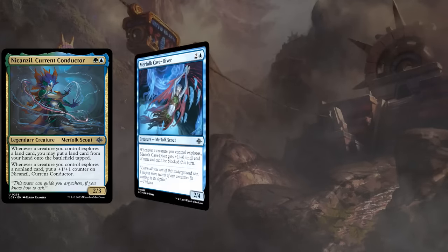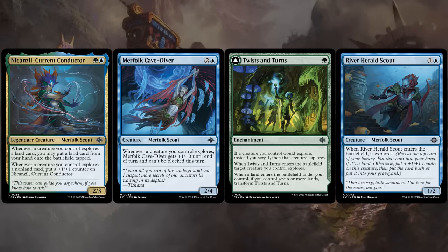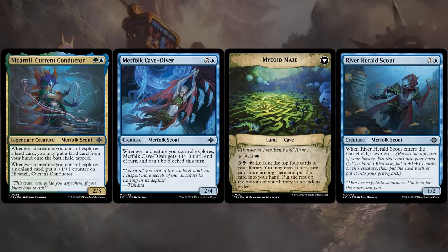Explore is back once again, most pronounced in blue-green, where we've got quite a few additional payoffs for Explore. Most cards with Explore are already quite good in Limited, and they can also help enable the various Descend synergies if we decide to put cards into the graveyard after revealing them.